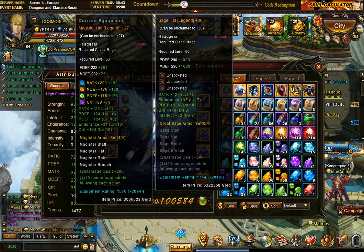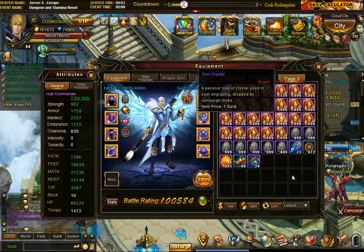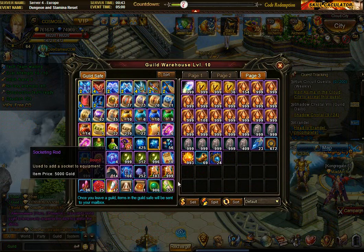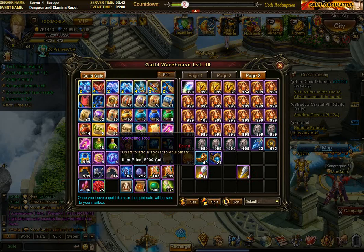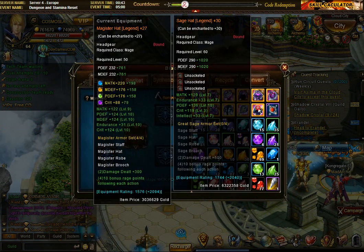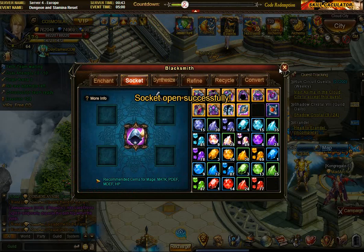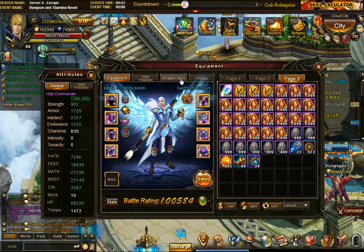Now at plus 30 with the hat, I'll grab a socketing rod - I have 42 of them in the vault. With a legendary item you get one extra gem slot, so I'll use the socketing rod to open up that fourth slot on the hat. Now I've got four gem slots, which is good.